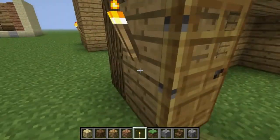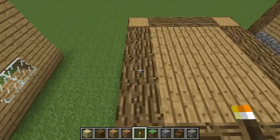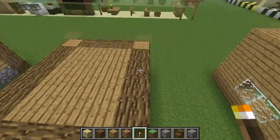This one doesn't have a window though, but you can always add one in. Along the sides we have sideways logs, while this one has proper wooden logs going upwards.